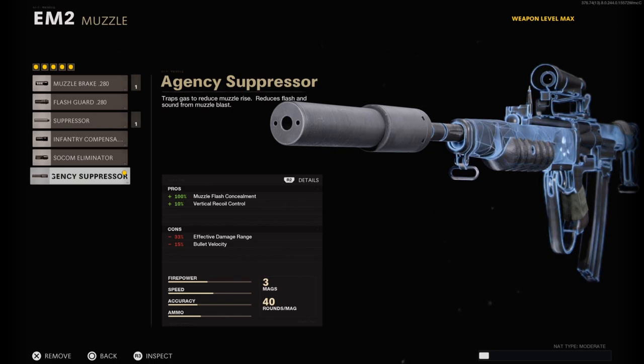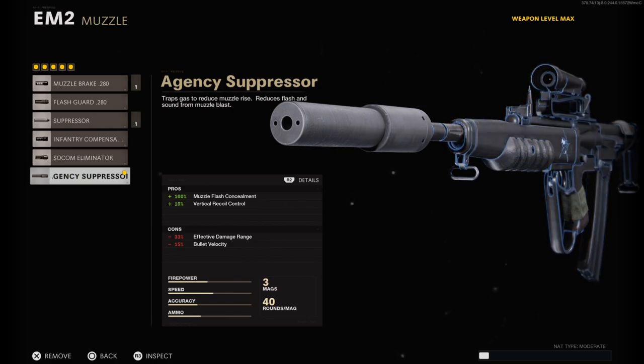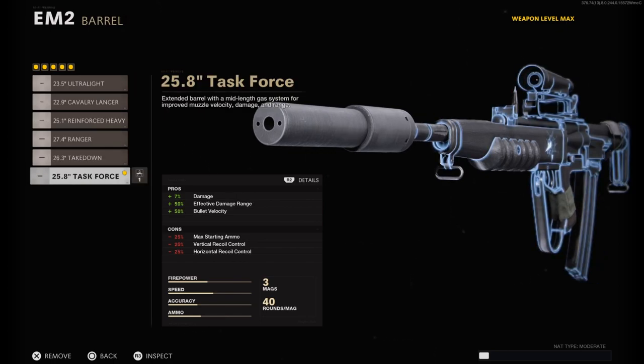We do take some cons to the effect damage range of a negative 33% and a negative 15% in the bullet velocity, but don't worry — our next attachment will cover that. The next attachment is the 25.8 inch Task Force barrel, which improves the damage a plus 7%, the effect damage range a plus 50%, and the bullet velocity a plus 50% as well. So obviously both of the bonuses to the effect damage range and bullet velocity wipe out the cons of the agency suppressor.